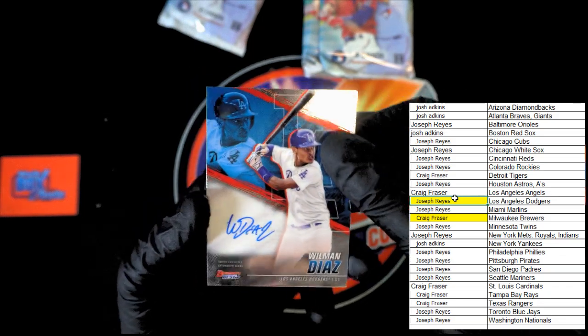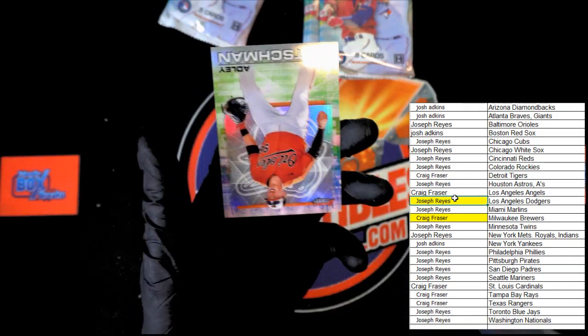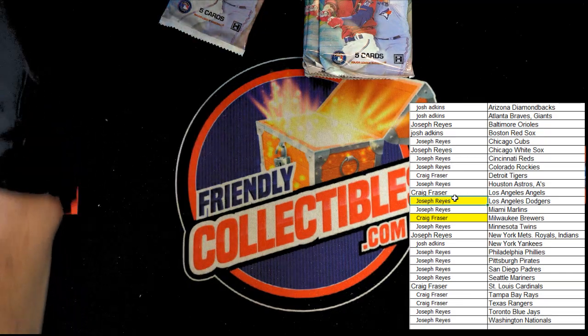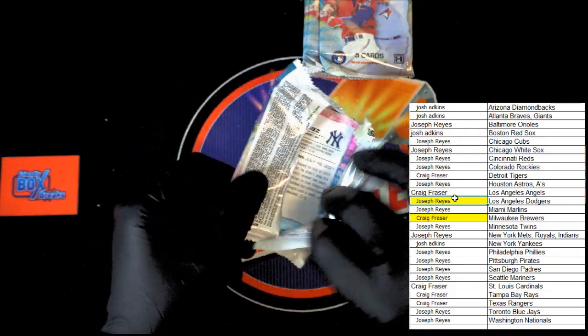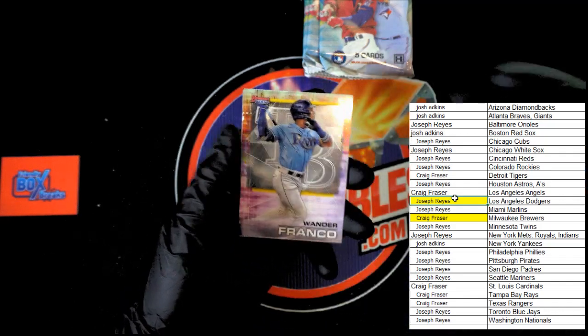Going to Joseph R — very nice, very nice. I'll double check — I don't believe it's going to be numbered, and it is not. And then Adley Rutschman. Next pack. Wander Franco.